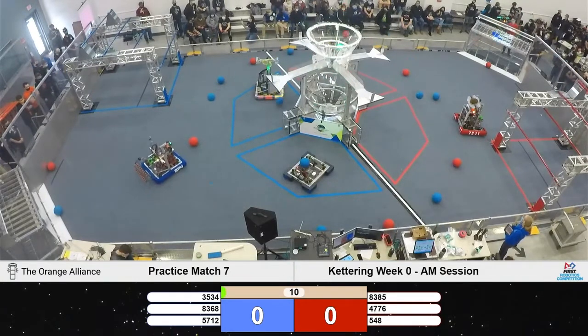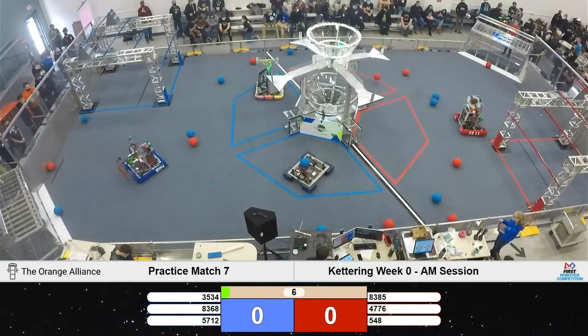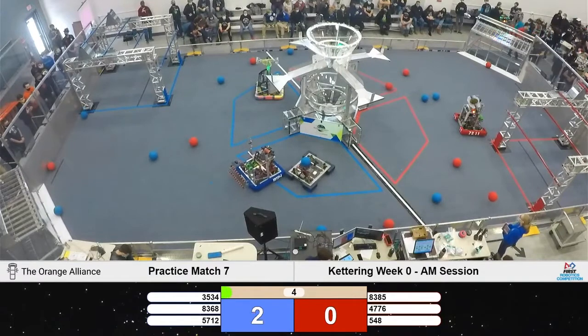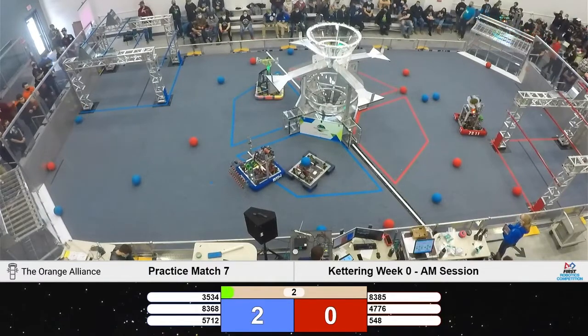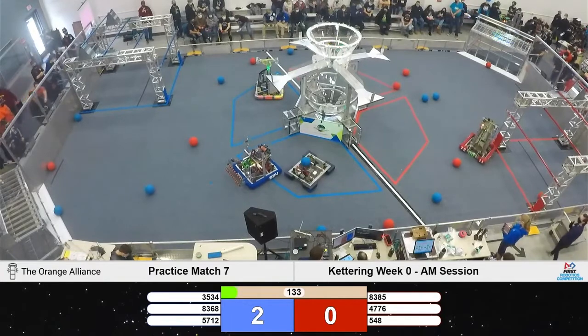We got three launched towards the upper hub, but all three just bounce out for your blue alliance. Looks like our human players have gotten involved, throwing two more pieces of cargo onto the field. Let's see what these robots can do.